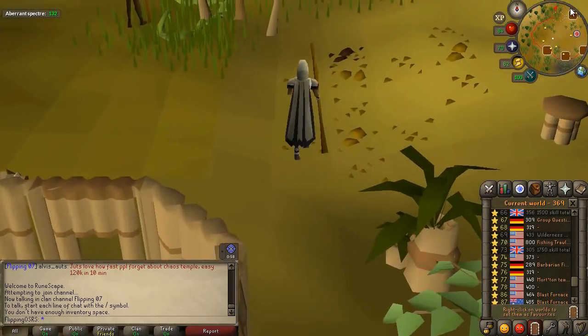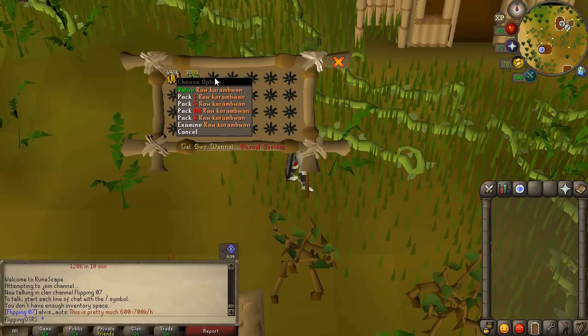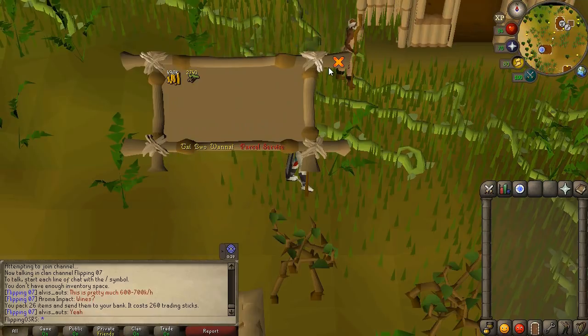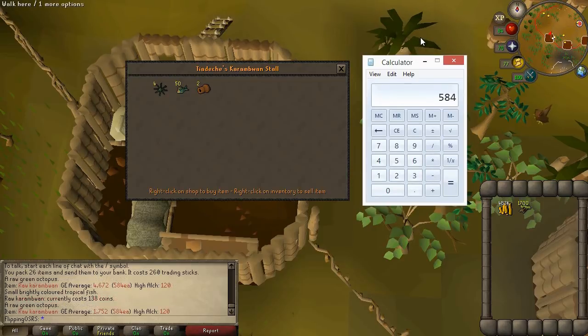There's a man just north of the village — Rionasta — who will send your items to a bank in exchange for trading sticks. You right-click on the Karambwan pack, select 'Pack All,' and they're successfully sent to the bank at the cost of 260 trading sticks, about 300 GP. The profit per Karambwan is 326 GP: average sell price of 484, minus buy cost of 138, minus 120 GP per Karambwan for trading sticks. Per inventory that's 8,476 GP.